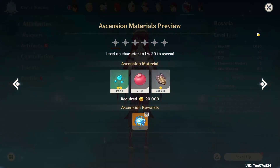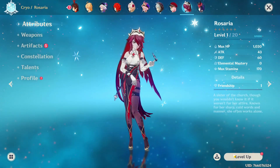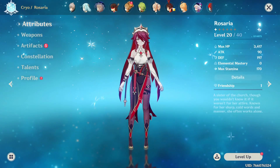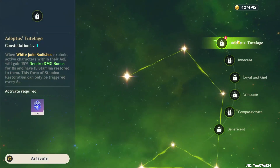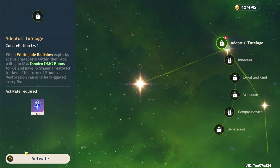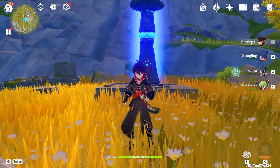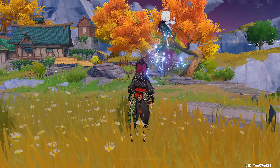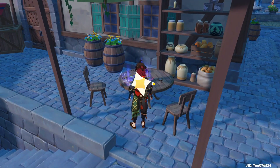We have Rosaria which we can level, and we can also activate C1 Yao Yao — damage bonus, that's not the worst. Let's see what this new area is like; I've not experienced any of it yet.